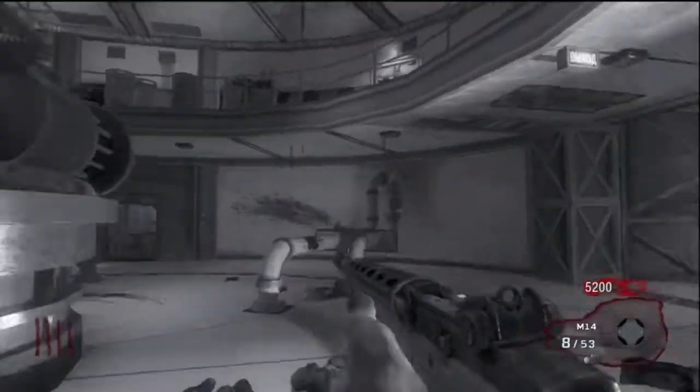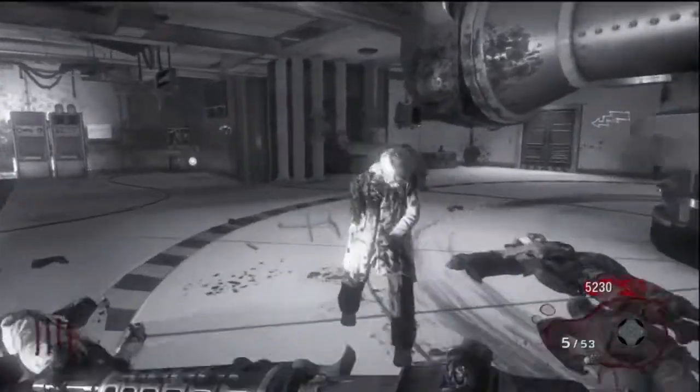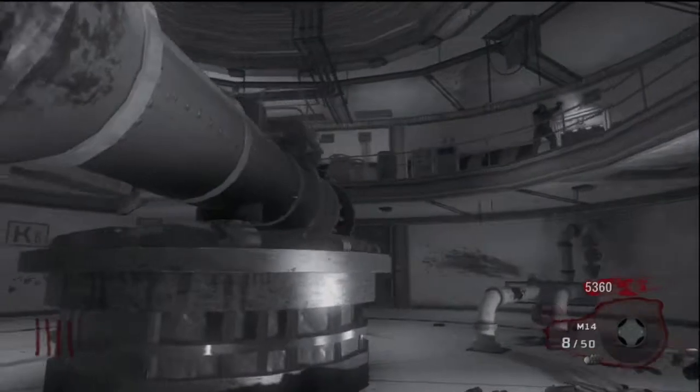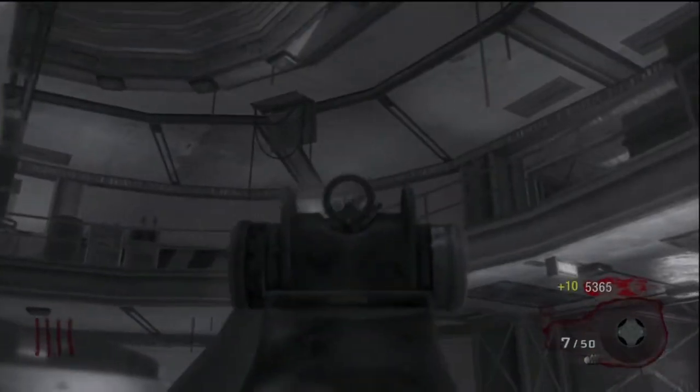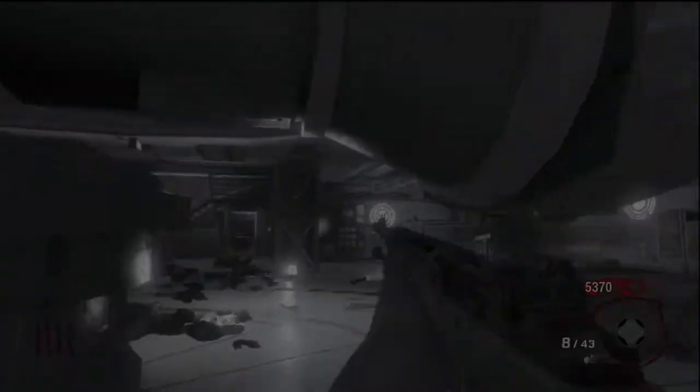Before you leave this room you should always have around 5,000 points — that's usually best, at least 5,000 is good. I'm just going to kill this last guy. Okay, so now we're going to open this door.